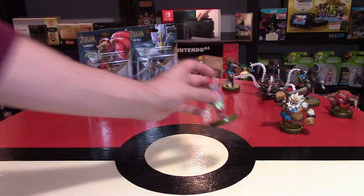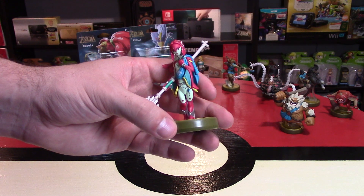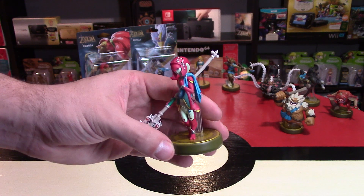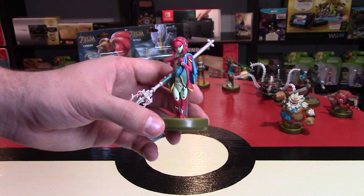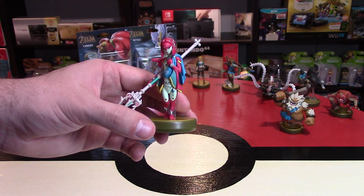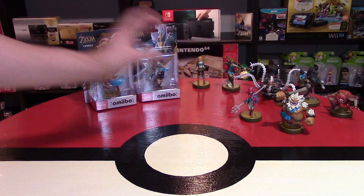When you use Mipha in the game, from my research you're looking at the Vah Ruta Divine Helm — that's swim speed up. You're also looking at all the Divine Helms which increase defense and also display the enemy HP gauge from my understanding.